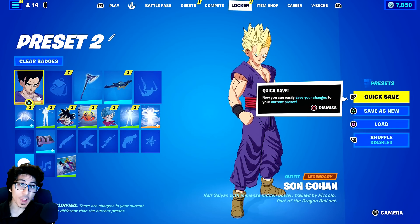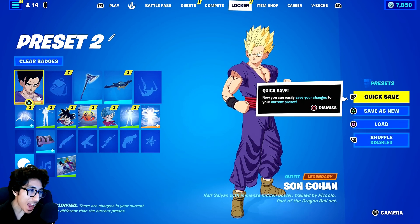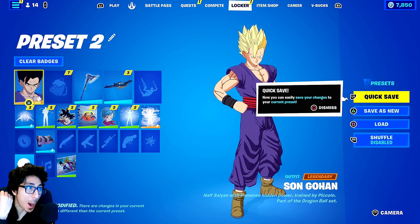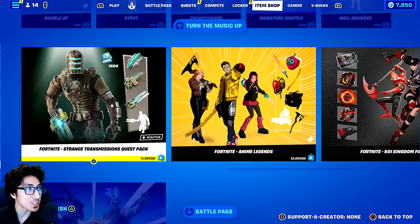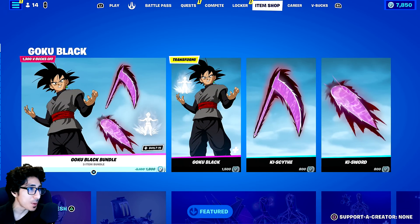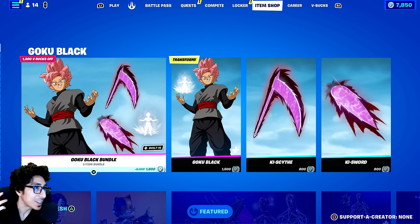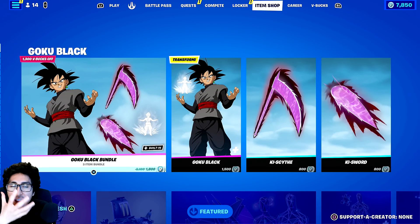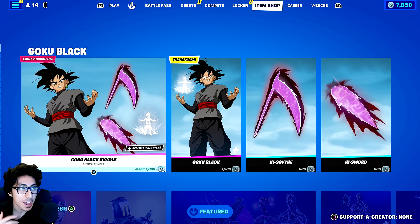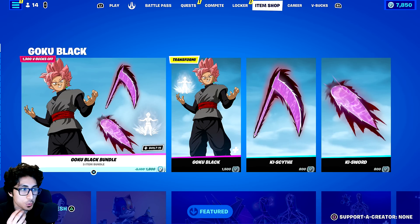All right, what is up, this is Slow Plays and I am back at it again with some more Dragon Ball x Fortnite content here on the channel. The long-awaited Goku Black reveal — he's officially here, just dropped in the item shop. I'm sure you guys have already purchased him and tried him out, but we're gonna be doing our nice little rundown and showcase of this man. He looks so good!